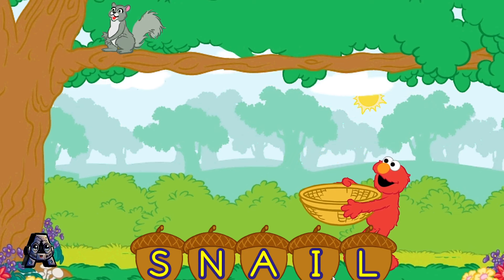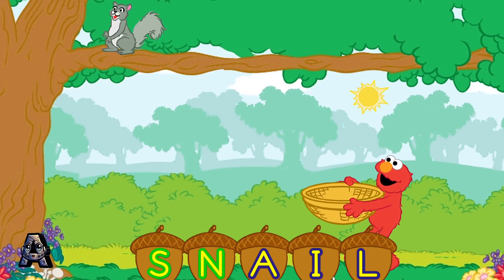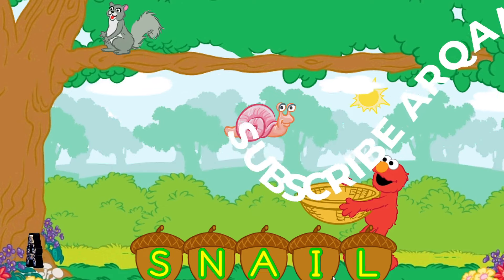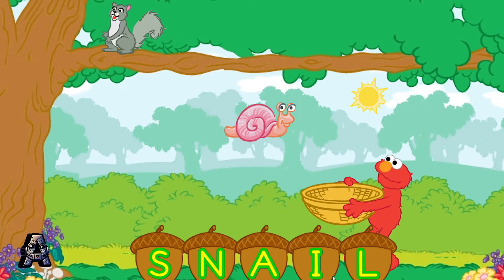I is the next letter in the word snail. L is the last letter in the word snail. Let's see — S, N, A, I, L. That spells snail. And look — snail. These squirrels sure have a lot of letter acorns. Let's make another word.